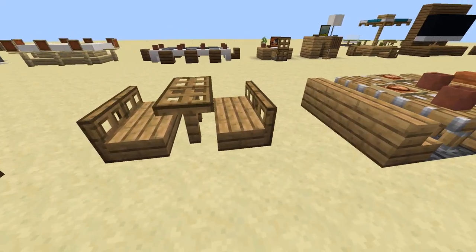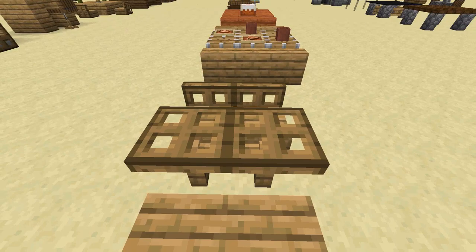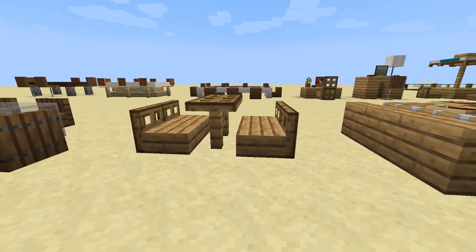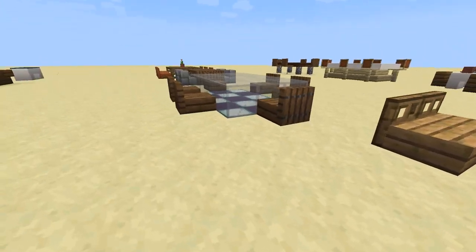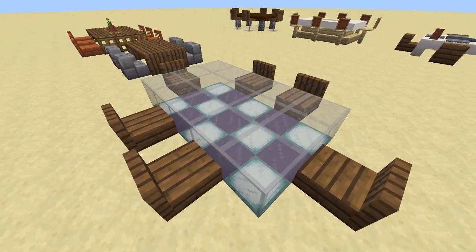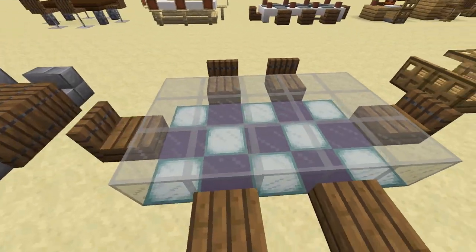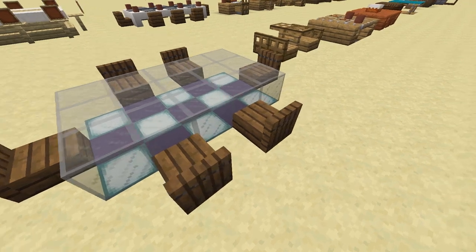Next is another sort of picnic table. This one makes good use of oak trapdoors with their textures. I think this is a fantastic outdoor table that can be used on a porch or a patio. Now I really wanted to make a glass table, so next up is a giant one I made. I decided to make a pattern below out of blue terracotta and sea lanterns to light up the room. And of course you can make any sort of pattern below using different colored blocks, even different colored glass to make this table your own.